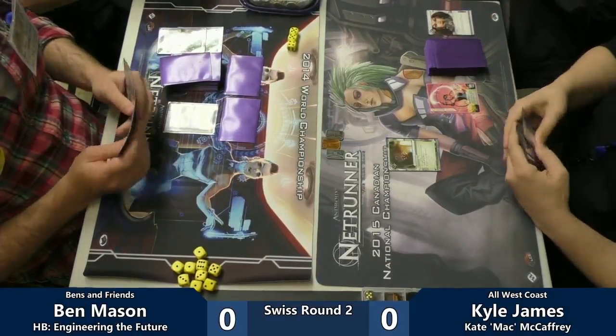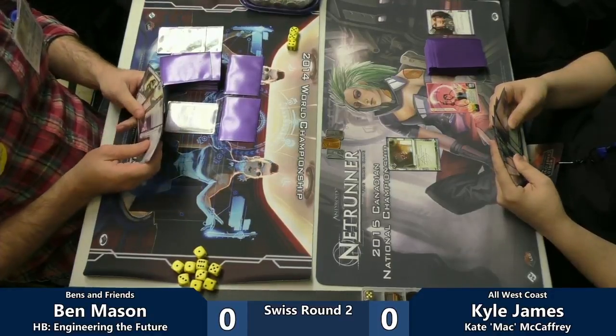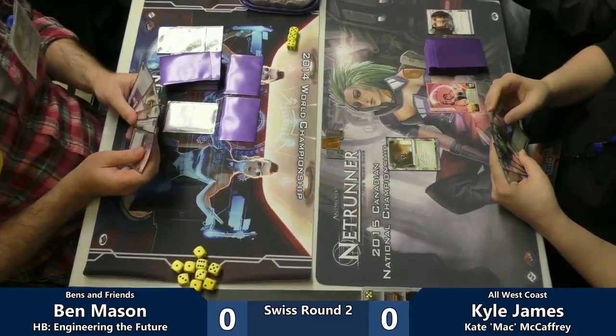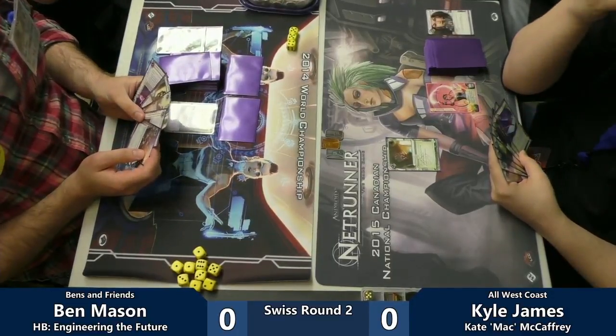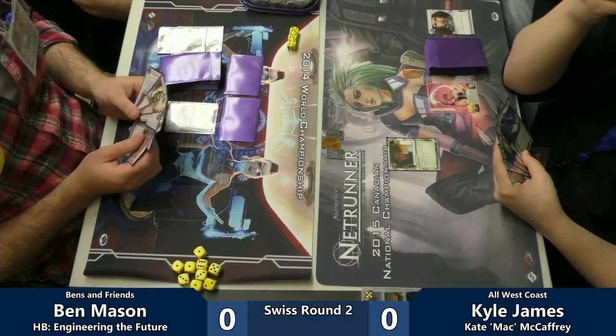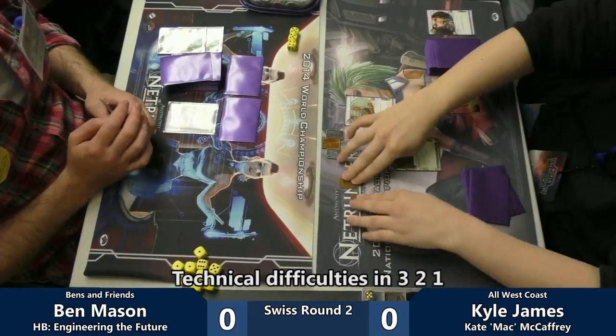You're not really afraid of a whole lot of other stuff this early in the game. As HB, you don't have to worry about spending your credits needlessly rezzing ice because people are too worried about having that happen. So we got two Hedge Funds — you could probably get this NAPD out pretty quick.